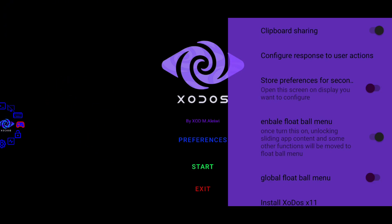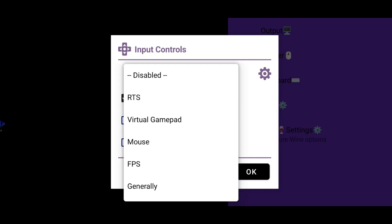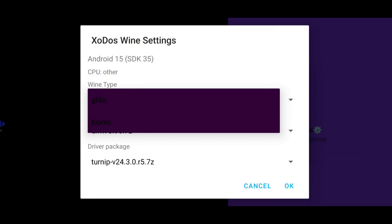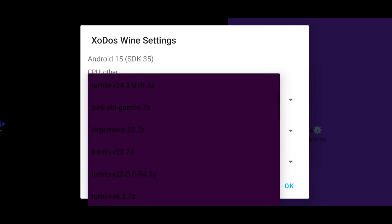Since regular Android buttons don't work well in this emulator, this icon becomes your main control hub. Head over to the Controller Settings, where you can enable on-screen controls similar to what you'd find in WinLater or GameHub. After that, check the Wine settings — here you can choose between GlibC or Bionic, and configure DXVK, the driver package, and the CPU cores to optimize performance.